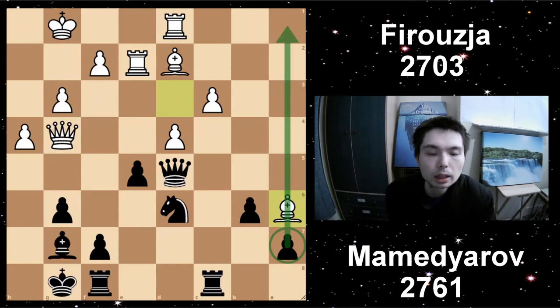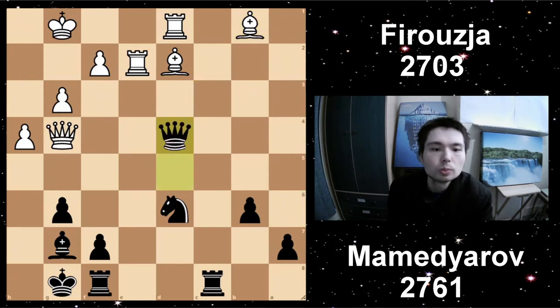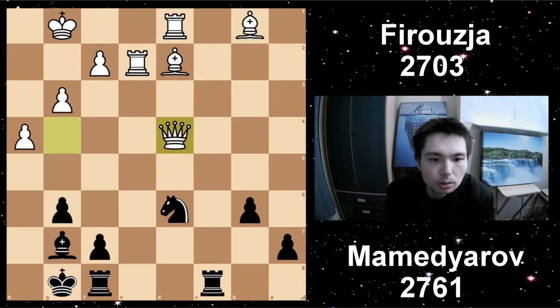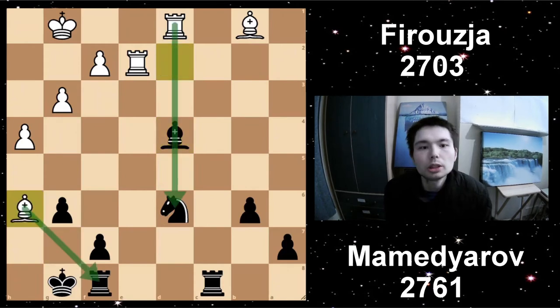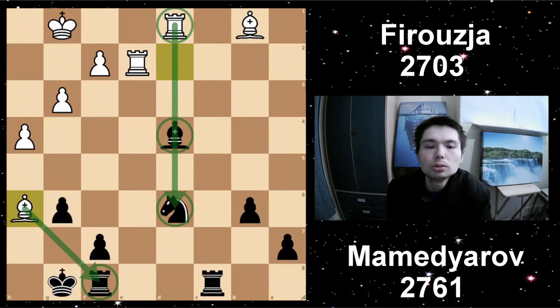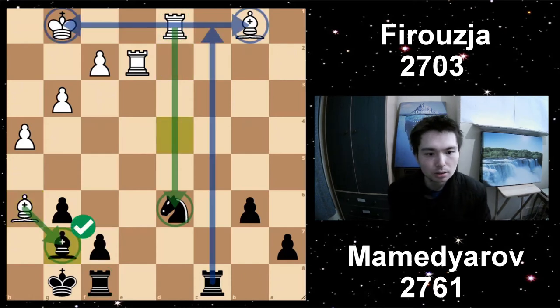White loses this centre pawn but it's based on a tactic. Unfortunately today it doesn't work out for White. Bishop H6 played — you attack the rook, but the rook attacks the bishop along with the knight on the D file. Is Black in trouble? No — because Shakh has actually seen further. Black can actually play Bishop G7, and this is the problem. By retreating the bishop and offering a trade, White is in big trouble. He cannot take the knight because he has Rook C1 check, picking it up.